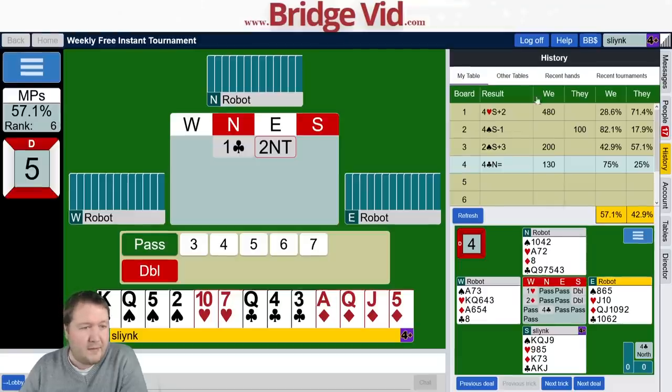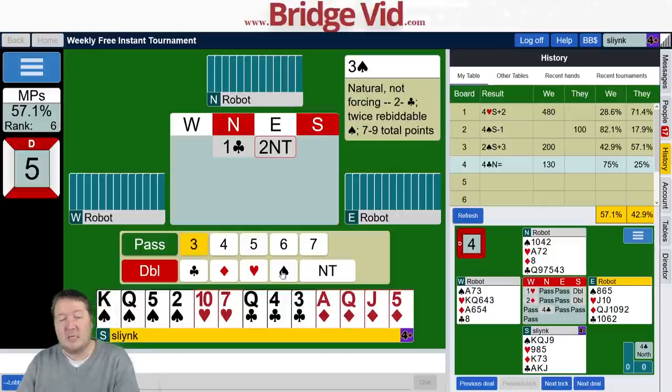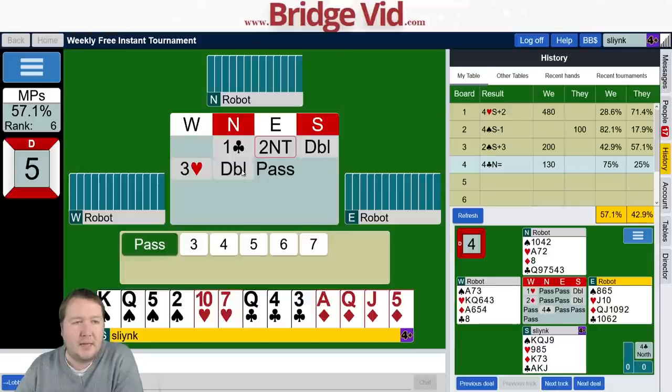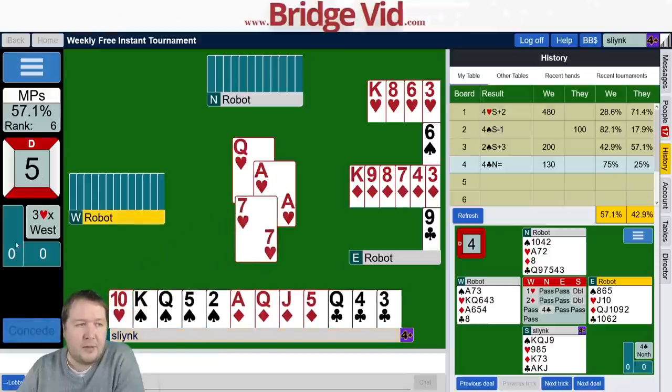On to hand number five. We've got 10-14 high card points, they've got both red suits. I want to start with a double to show a good hand. My other options — three diamonds would show a really good club raise, three clubs would just be competitive, three hearts is good with spades. I've got a pretty flat hand so I'll start with a double. This looks like a penalty double for my partner, and I'm happy enough — I've got really good diamonds and partner wants to penalize. I think they're in trouble. I wanted to lead hearts and I'm happy to see partner was on board with that.